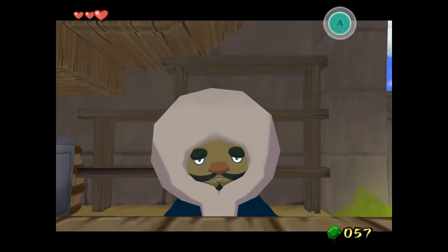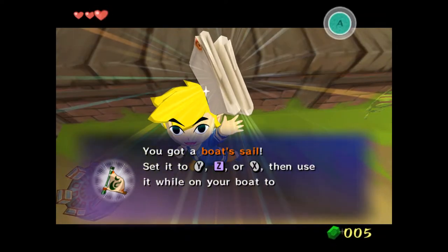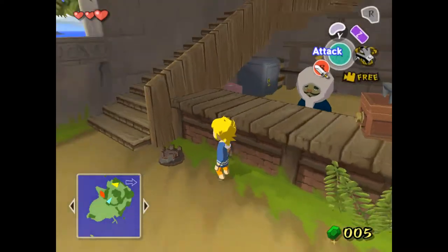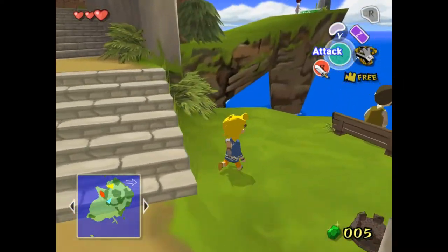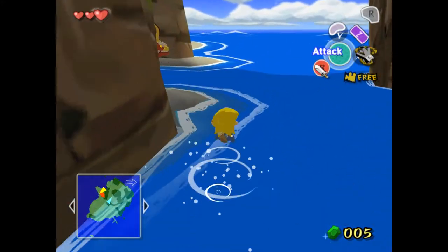After that, you want to go ahead and buy the sail for 80 rupees — you actually need it. King of Red Lions will get broken later on if you don't have the sail, so just make sure you get it. It's only 80 rupees. Just go around the town, find some pots, break some pots, etc., until you get the sail.